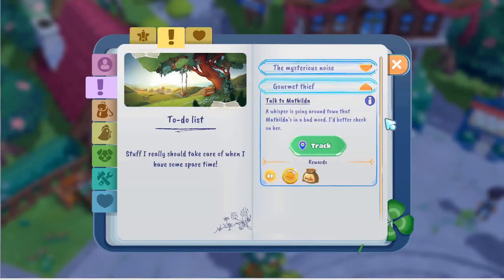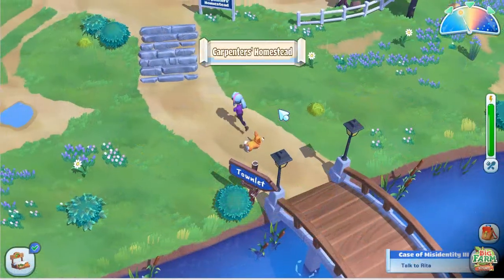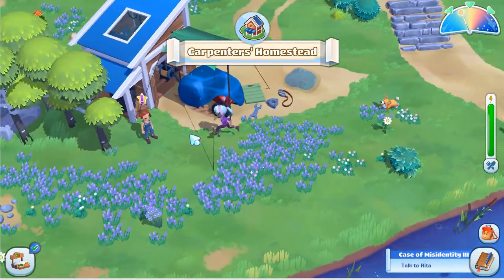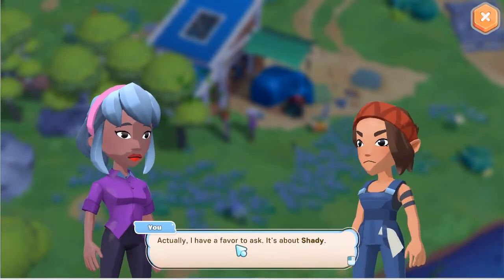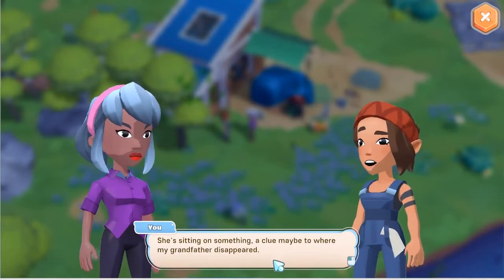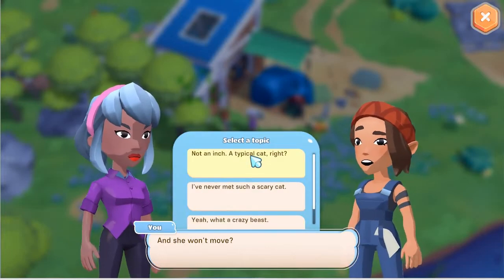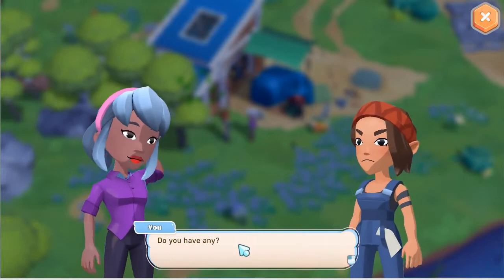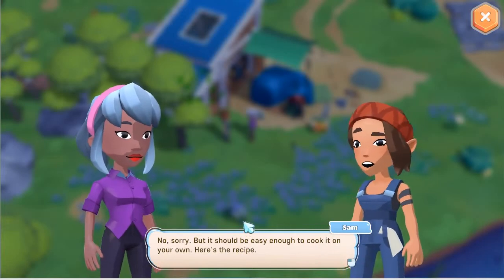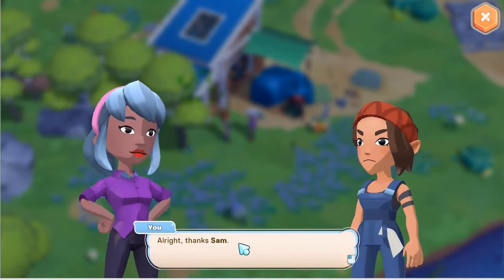Matilda's in a bad mood. Let's talk to her — or Sam. "What brings you here?" "Actually, I have a favor to ask. It's about Shady — she's sitting on something. A clue, maybe, to where my grandfather disappeared. And she won't move, not an inch." "Typical cat, right? I've never met such a scary cat — what a crazy beast." "Ha, that's my girl. Well, it's not guaranteed to work, but she does like a special fish snack. Do you have any?" "Nope, sorry." "But it should be easy enough to cook it on your own. Here is the recipe. One ingredient you can only get from the Rusty Hook." "Thanks, Sam."